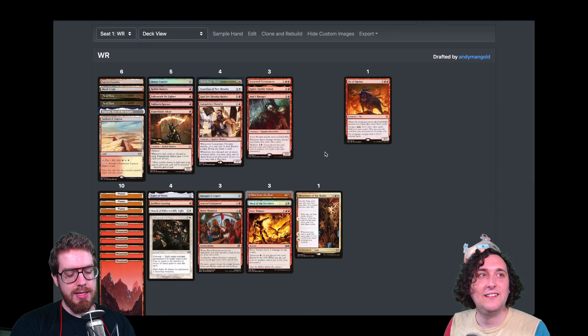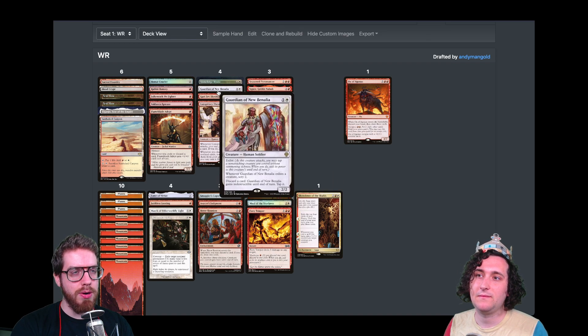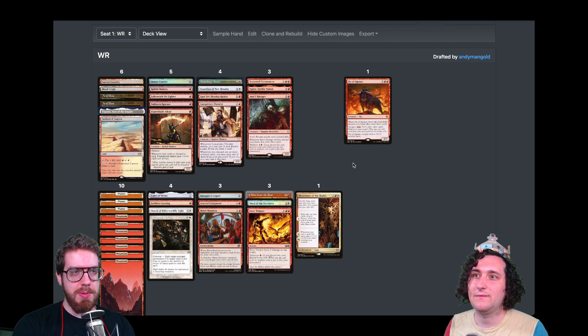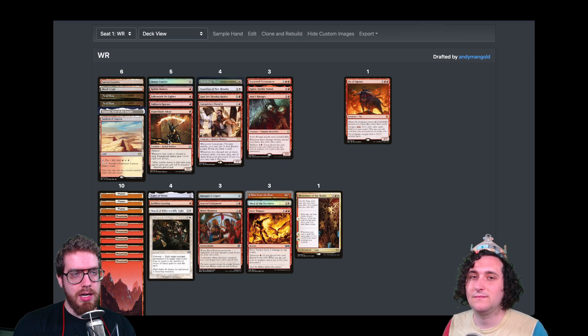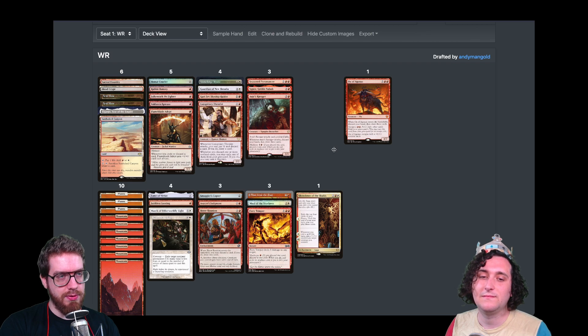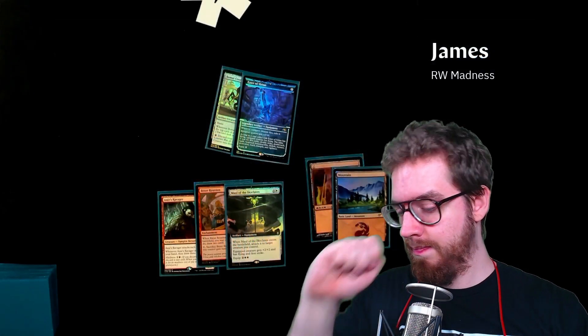James had to figure out how to pivot. He took a couple of powerful white cards and noticed that the two or three people drafting red ended up being four-color or three-color, leaving red's aggressive stuff untouched. He moved into Boros Madness with Guardian of New Benalia, Faithless Looting, Voldaren Epicure making blood tokens to discard madness cards, hoping to be aggressive without losing card advantage. He mulliganed a hand of no lands.